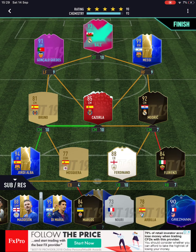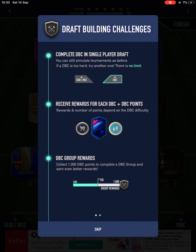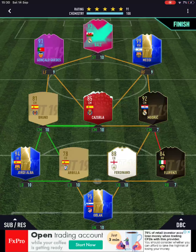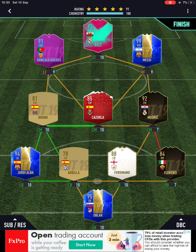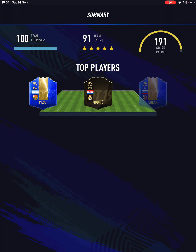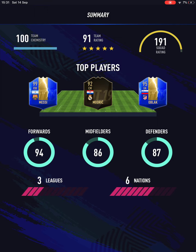I don't think I'm going to get that 192. We were extremely close. Okay guys, there's the draft done — what we need to do. At the top you can see 191, chemistry 100, and rating is 91. The highest rating you can get in the draft is either 97 or 98. Our squad rating is 191 — forwards 80 and 94, midfield 86 and 87, defense okay.